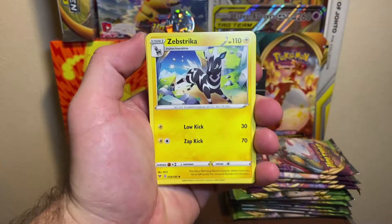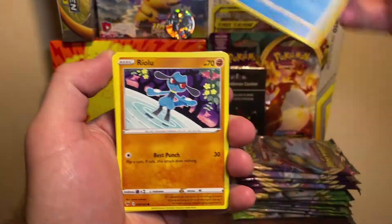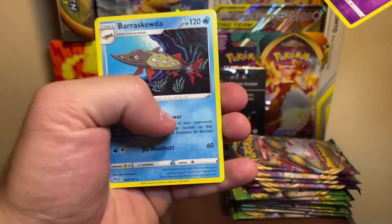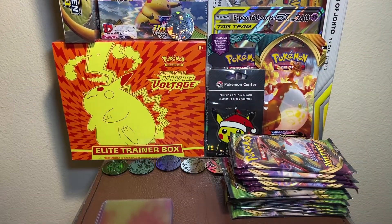I'm working on XY Evolutions as well — hopefully we can get that completed. I'm gonna guess water — nope, psychic. Zebstrika, Excadrill, Nuzleaf, Choodle, my boy Riolu, Eevee, Electrike, Duskull, and on the end a Brokka Dunka Waka, very very nice.